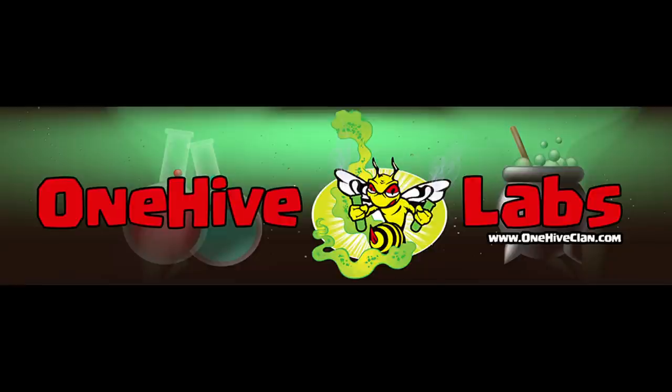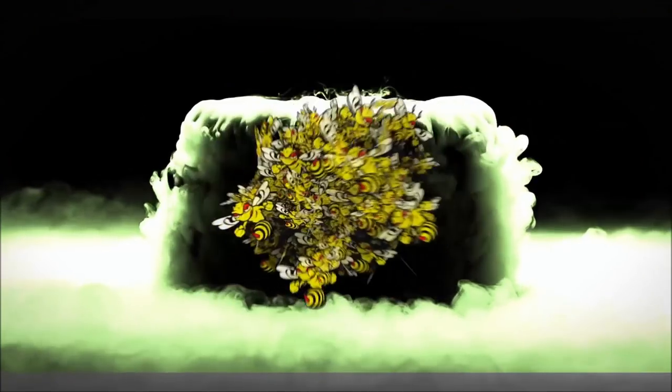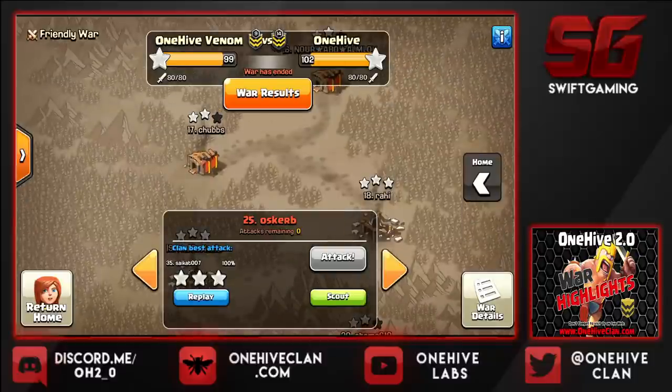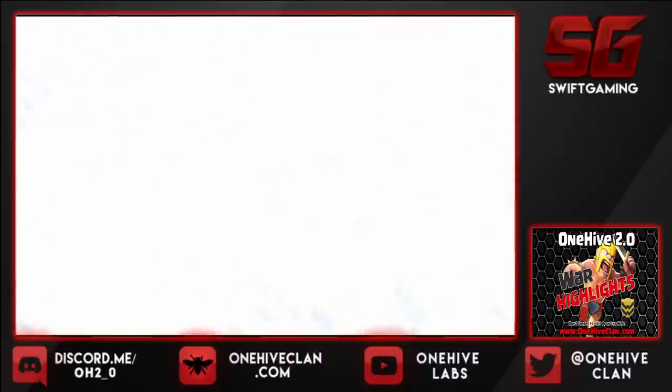So, don't want to be long-winded here. Let's get right into the action. First up, we got Robbera in a 10v10 Hog Attack.